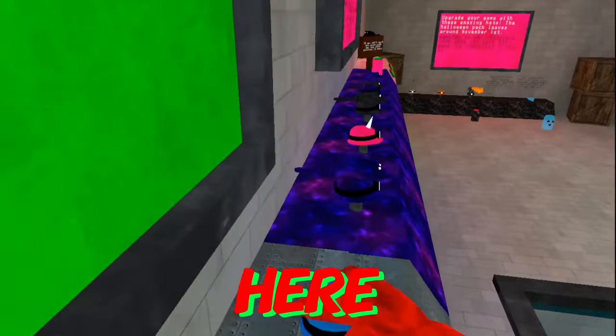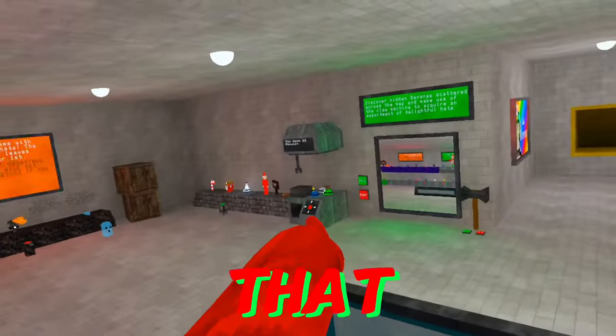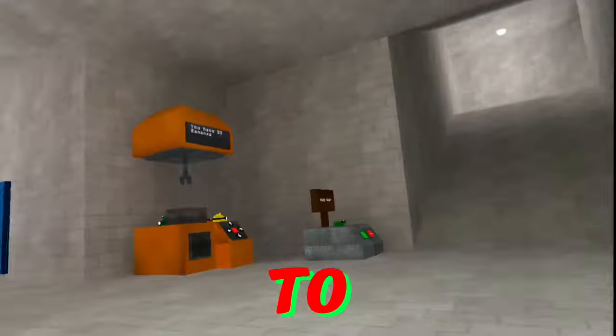These four right here you need to get from the claw machine. That one right there - from this one all the way to the duck one, you have to get it from that claw machine.